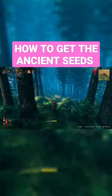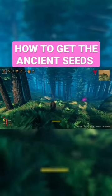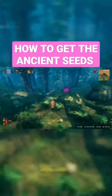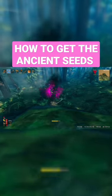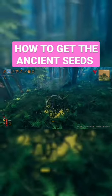How to get ancient seeds: go to the Black Forest and you're gonna see these glowing grey dwarf spawners. Grab an axe, run up to it, and just start hacking as fast as you can. Boom — you got yourself an ancient seed.